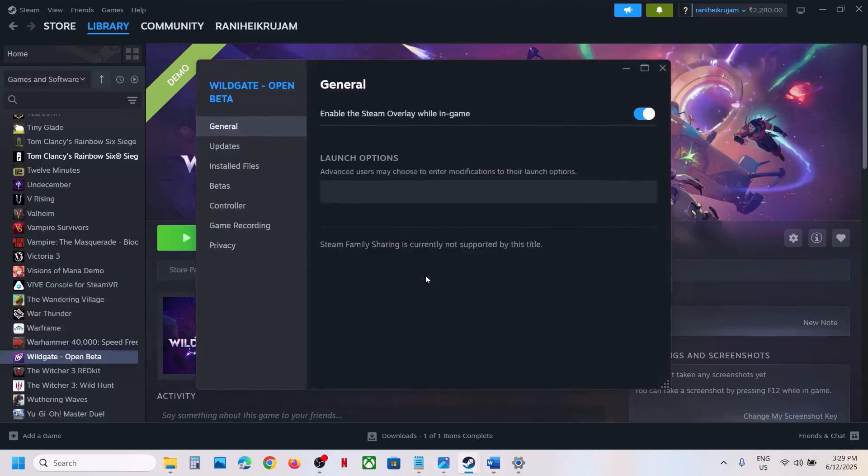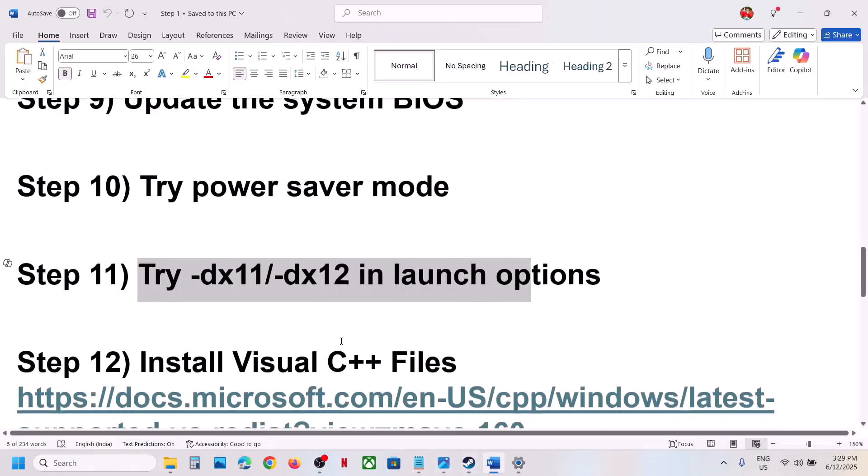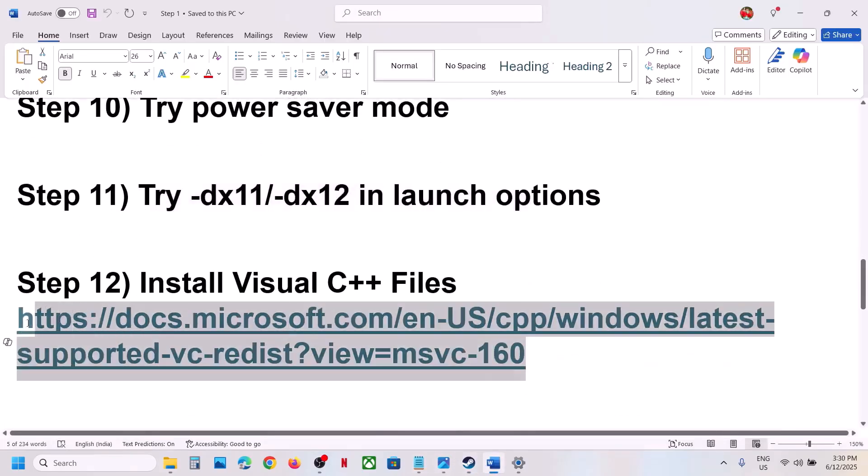The next step is to try DX11 or DX12 in the launch options. Right-click on the game, select Properties, and in the launch option type -dx11, then launch the game and check. If that does not work, type -dx12 and check. Still not working, you can remove this and follow the next step.